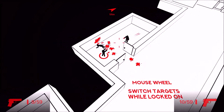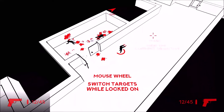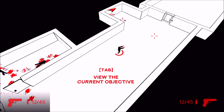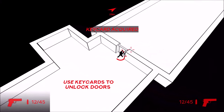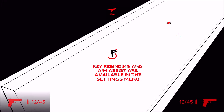Tab is to view your current objective. Use key cards to unlock doors — I got a key card and the door is unlocked. Key rebinding and aim assist are available in the settings menu.